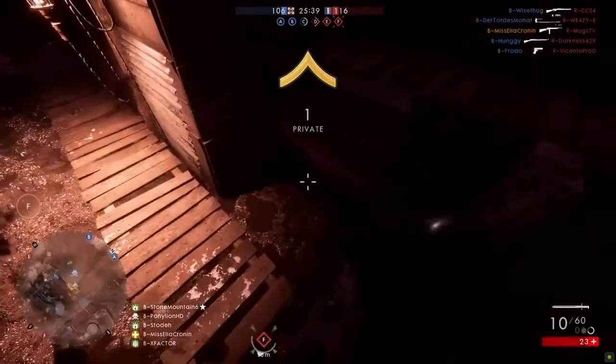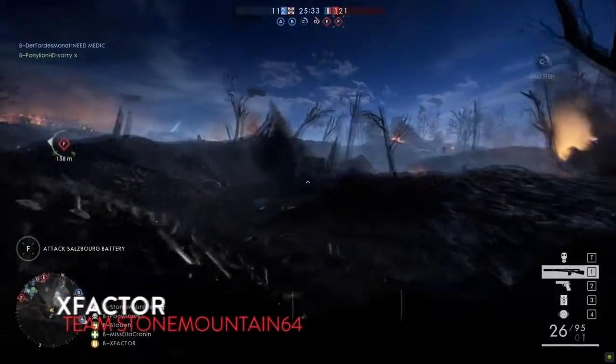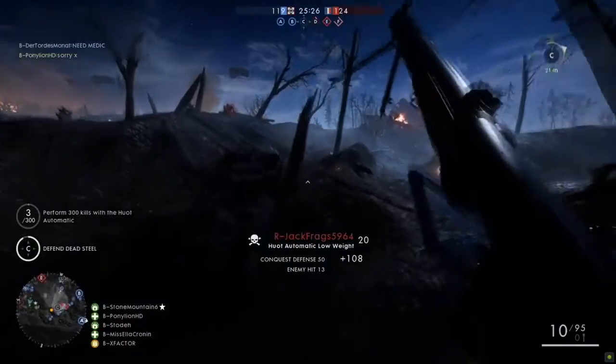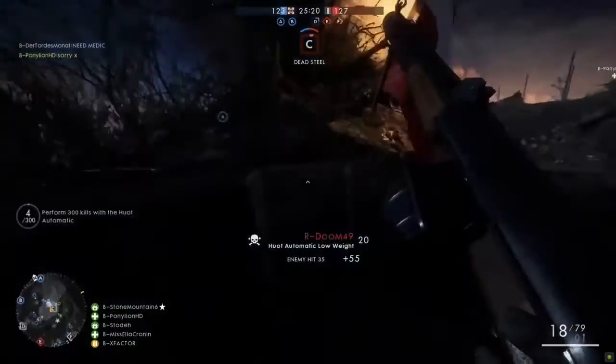Muggs ended up getting picked off there. The lighting's really interesting in the trenches here — you've got some points that look very well lit, and then you go into a straight, narrow trench moving towards the next bit of light, but you've got almost nothing in between. You're just seeing the outlines of players off in the distance.